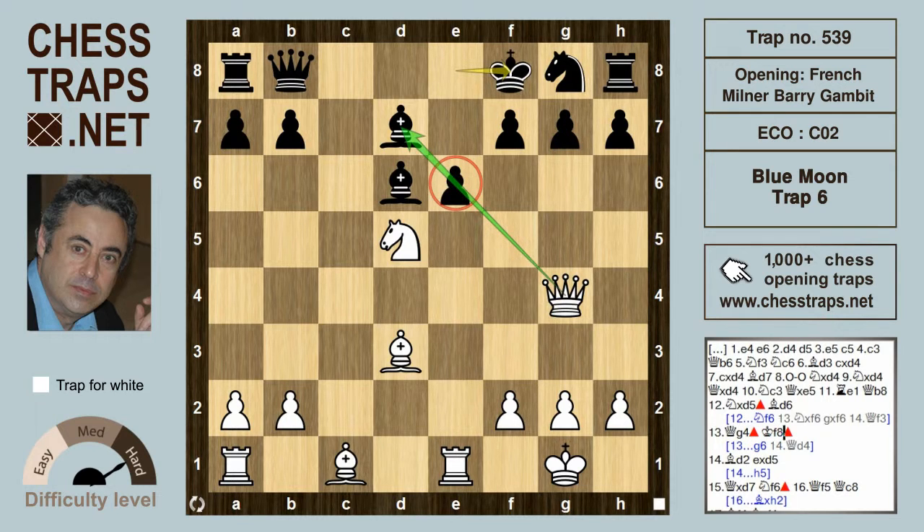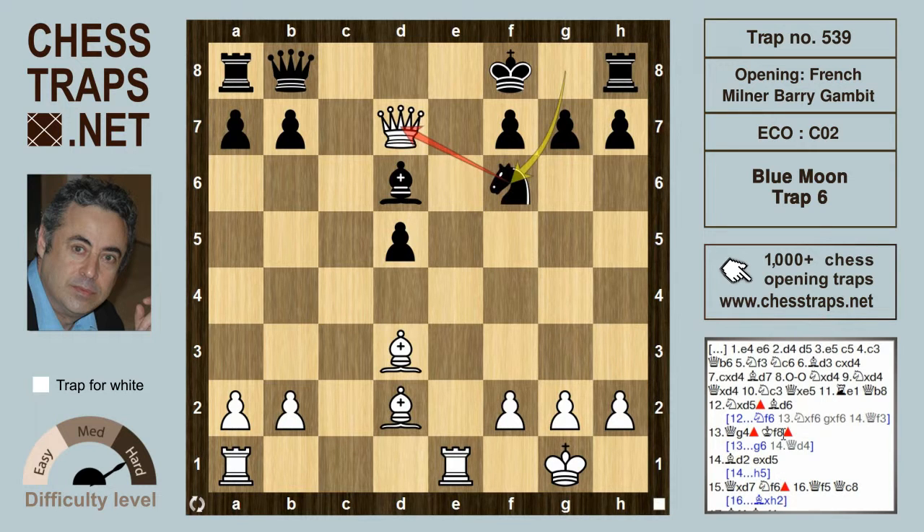So after King f8, which is guarding g7, White can play Bishop d2, since if e now takes on d5 — the Knight on d5 — that Bishop on d7 can be captured by White. Knight f6 hitting the Queen.